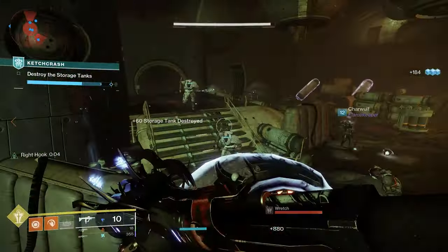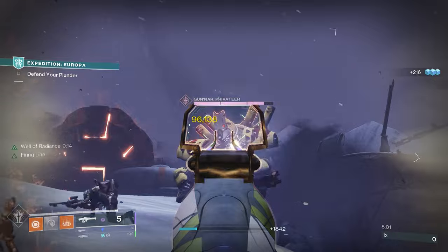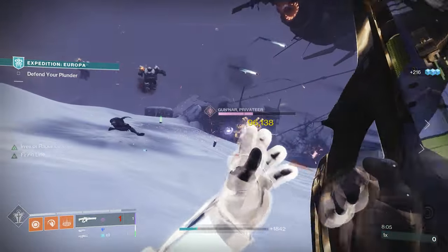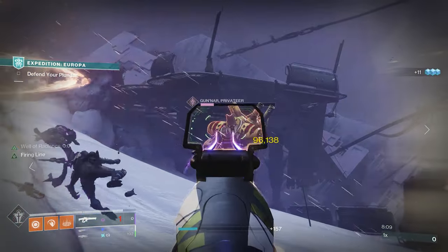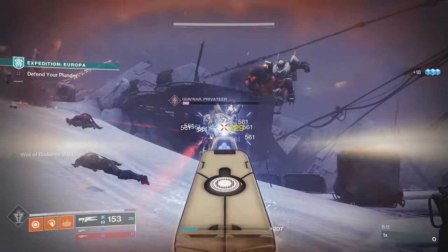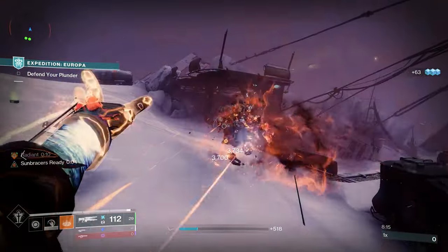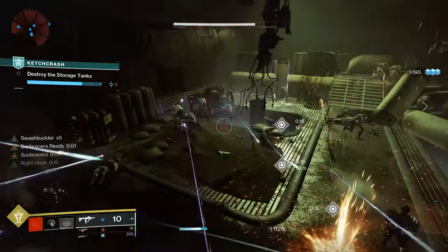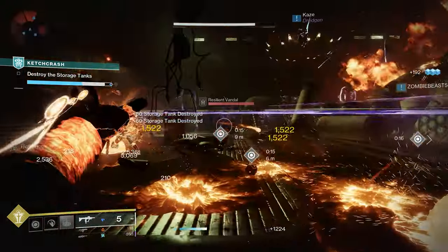Today's weapon is the Taipan 4FR. This is a void linear fusion rifle, and linear fusion rifles in the current meta are deadly, regardless of the activity you're going into — legend lost sectors or trying to defeat Oryx. As someone who's been doing more endgame activities, I highly recommend having an element for each activity. If the legend lost sector calls for arc damage, you'll have the Tarantula. If it calls for void damage, you'll have the Taipan 4FR.